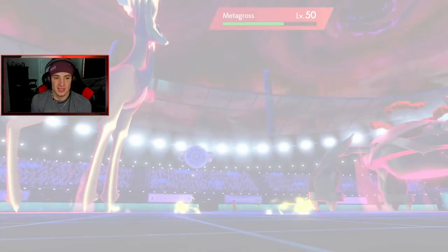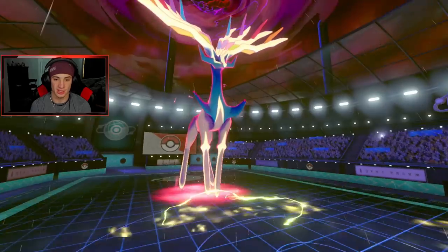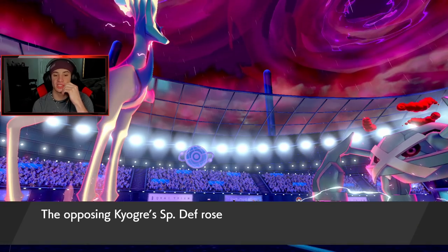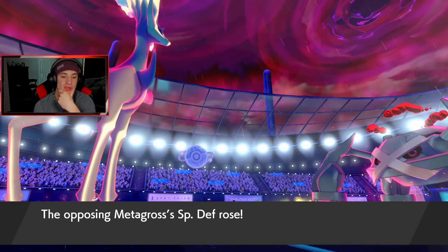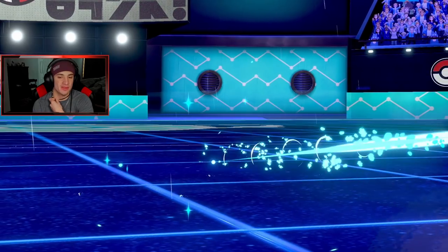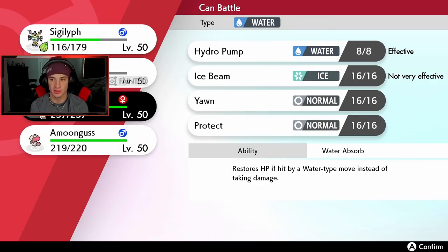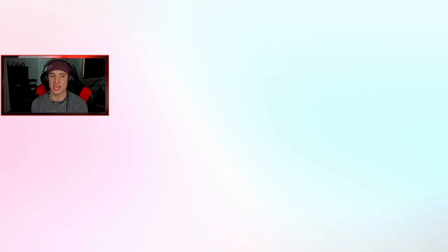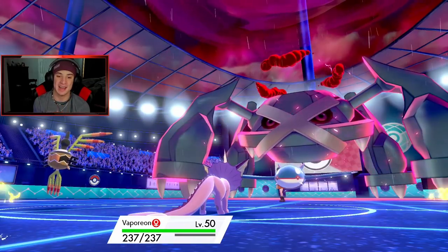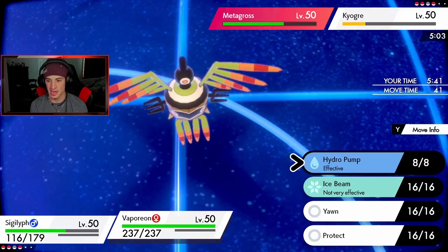Xerneas is dead. I could Rage Powder next turn, just waste a turn while he gets the Special Defense boost, which I do not like. Play might be Rage Powder this turn — or go for the Stun Spore. I gotta save Vaporeon now. I need to get Vaporeon out considering there's rain and drop a Hydro Pump. I wish I had Ally Switch. I'm gonna go for Psychic and a Hydro Pump over here. I have to get after it with the Hydro Pump — I really need this Metagross out of the way.